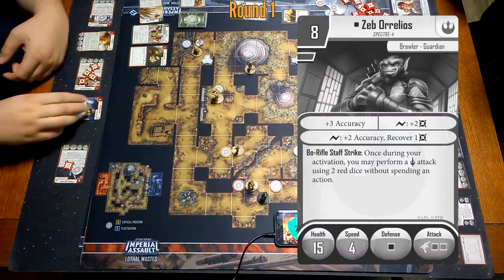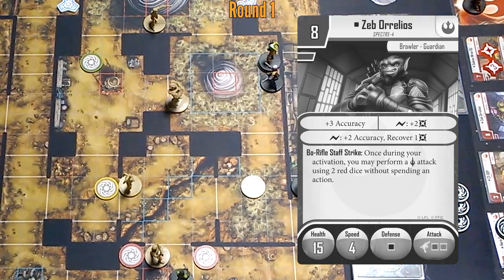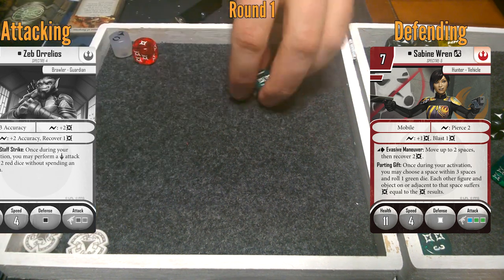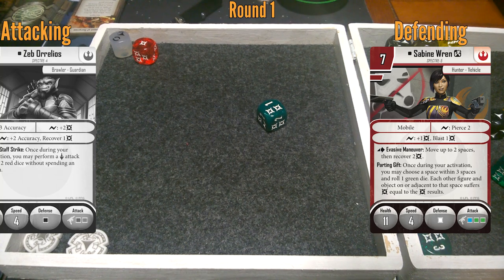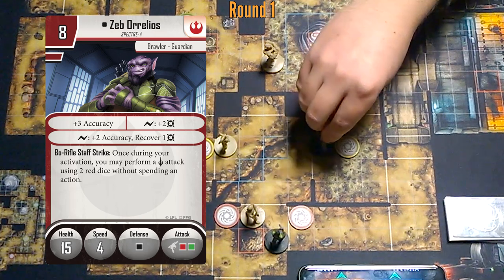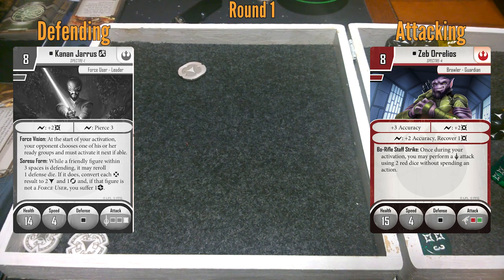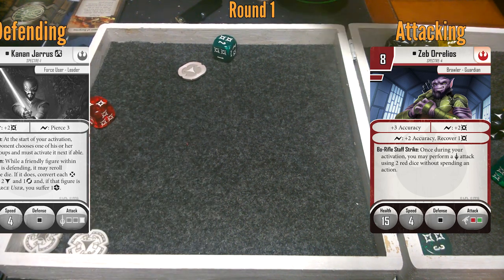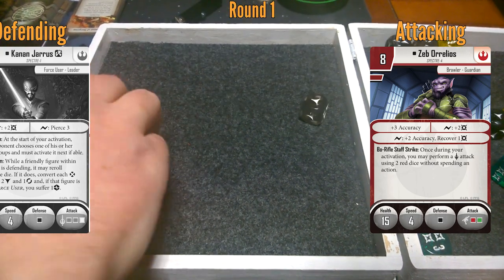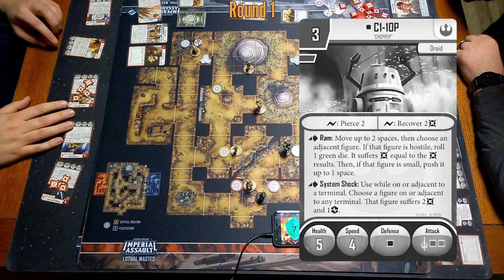I'm going to go with Zeb and try and keep the pressure on — one, two, three, four away. I need a dodge. Boom, just like that. Two damage — they're back up to six again. I guess we'll go with Zeb. He's going to go one, two, three — shoot at Kanan because Kanan's got a token. It's only two away, can't miss. One damage? Let's reroll that. Two damage. She leaves me with Chopper — we'll system shock. Two damage on Chopper and a strain.